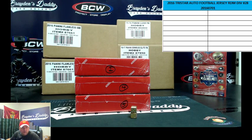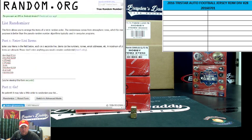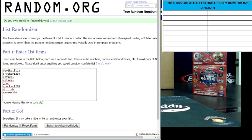So here is random.org. We got Derek for one, Shocker for one, CJ's got two, Jaycon one, Shocker another one, DC one, and Raven one.